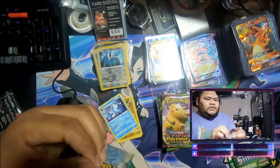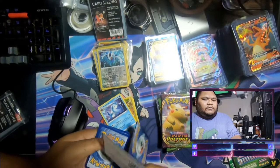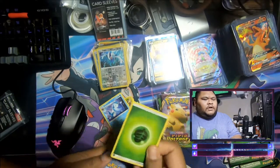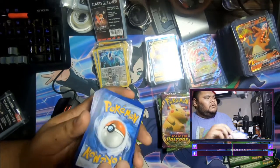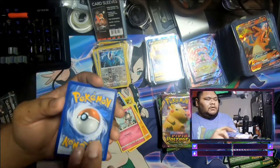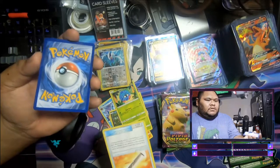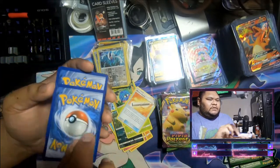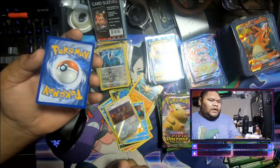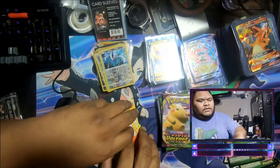Burning Shadows — I need that Charizard. Got green, yeah that's a bad box. We got green, we got six thousand, and I got eight thousand. Got Crabrawler. Quiet guys — we got Ralts, got Doublade, got Tangela, got Wishful Baton, got Solrock, Simipour, reverse holo Kangaskhan, and then a Tornadus. Yeah, nothing but trash.